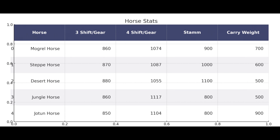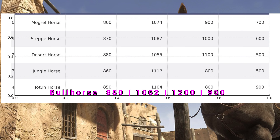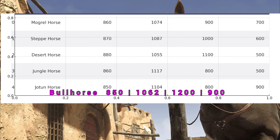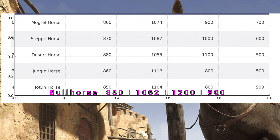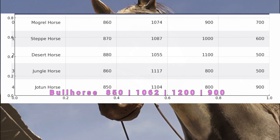All in all, if you look at this chart, you can clearly see that one particular horse on this list is missing. And Henrik already said that the bull horse will come to the game again, so the chart would maybe be something like this — maybe something like 850 speed in the third gear, and not so speedy in the fourth gear, but a lot of carry weight and a lot of stamina, because that is what bull horses were for. Mostly strength.